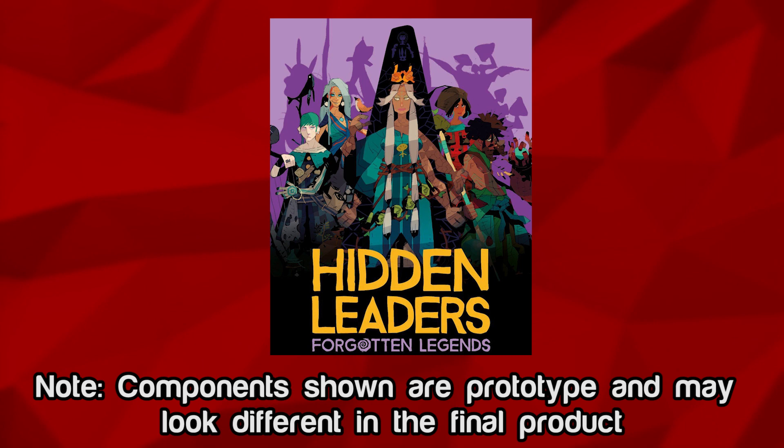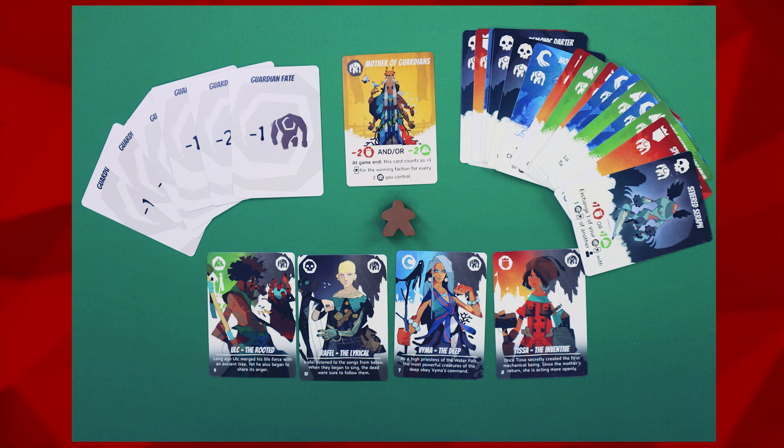Hidden Leaders Forgotten Legends is the first expansion, adding three modules that you can mix and match. Regardless of whether you use just one module or mix and match, always make sure to follow the game setup for the base game first, then apply any changes added for whichever modules you use.